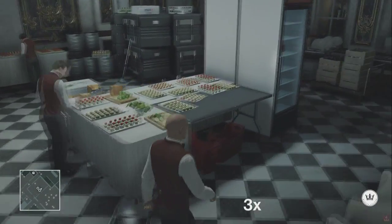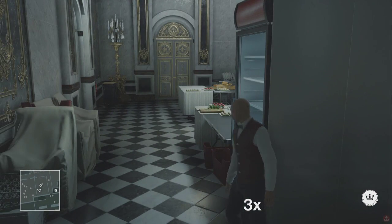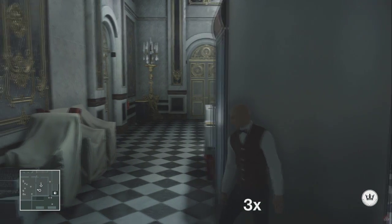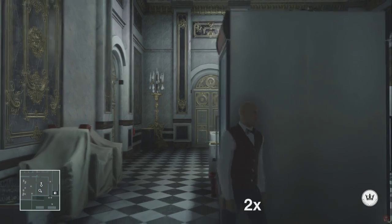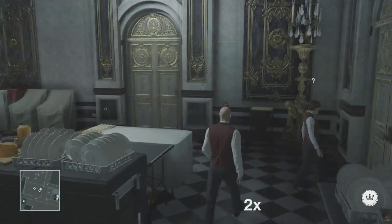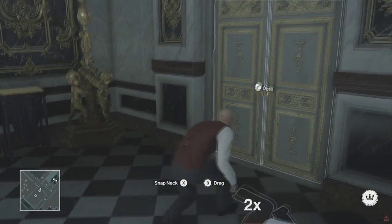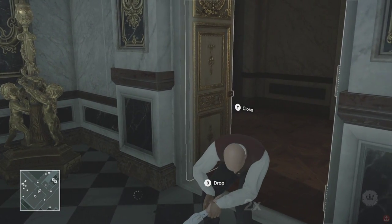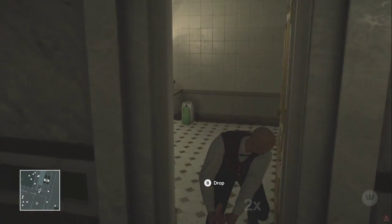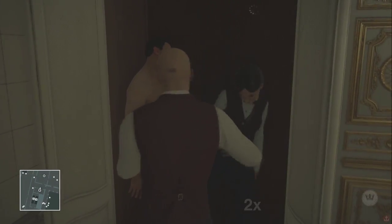Then we're going back into the kitchen. The female you see over there is the second person we're going to have to take out to have the way all clear for us. I do have to admit it took me about two or three times to get the timing right on this part. When she is standing on the table, throw your coin towards the door where we just came in — she's going to go and get it, the guy is going to turn around, then take her out. You really need to pay close attention to your map, because we're going to drag her into the bathroom. Wait until the hallway is clear, then take her in and put her in the closet as well.